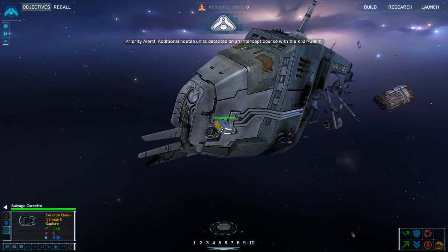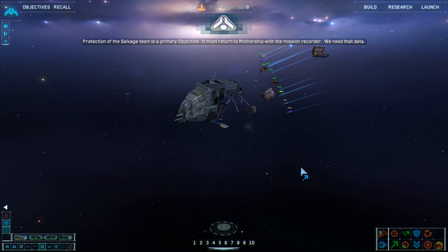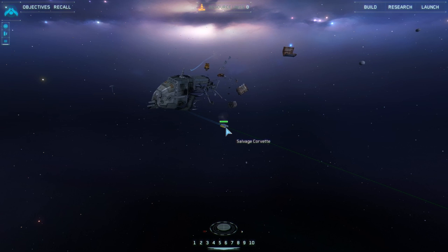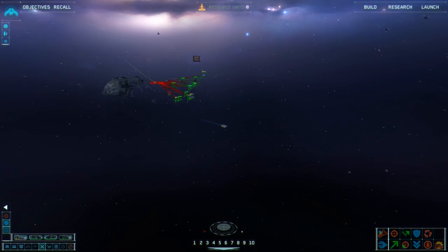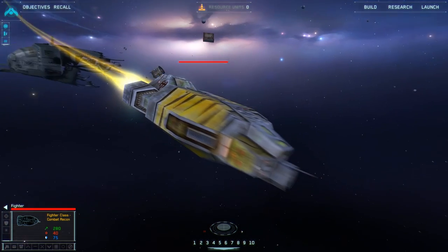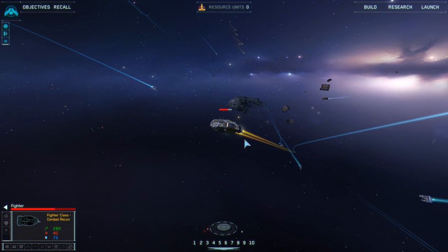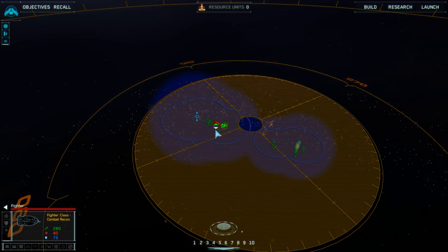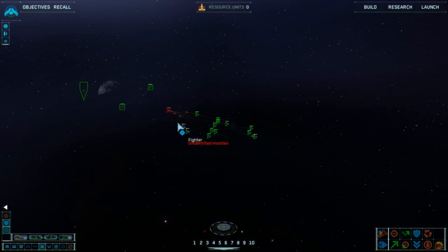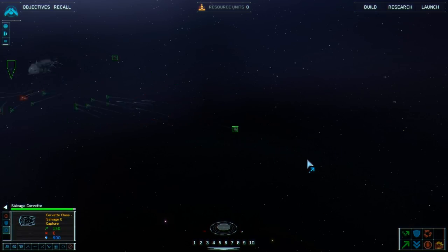Additional hostile units on intercept course with the Khar-Selim! Protection of the salvage team is a primary objective - it must return to the mothership with the mission recorder, we need that data. Loads of fighters coming in. We're gonna turn around and attack these. It's just a fighter, we'll take that out. Where are my other interceptors? They must have arrived.